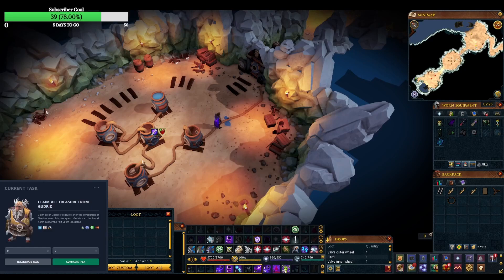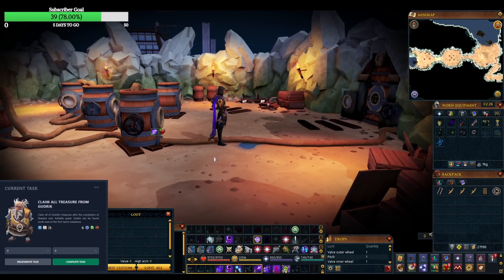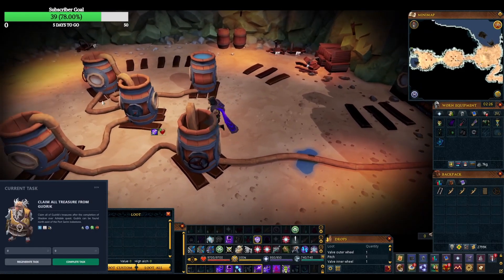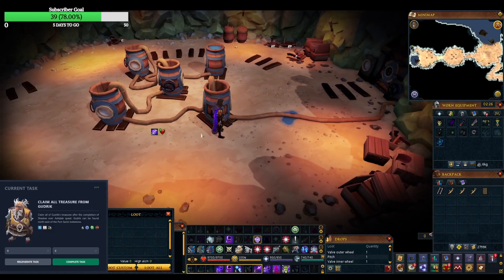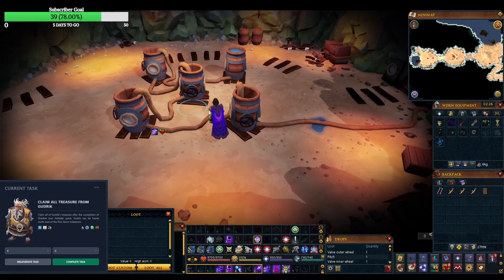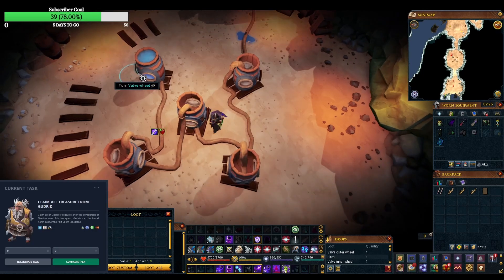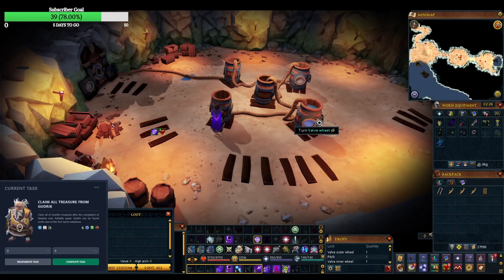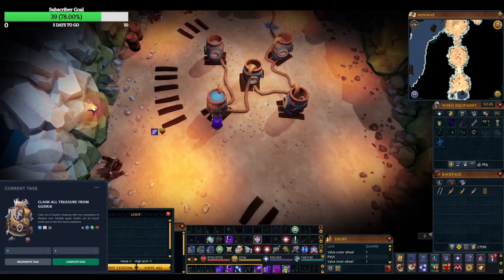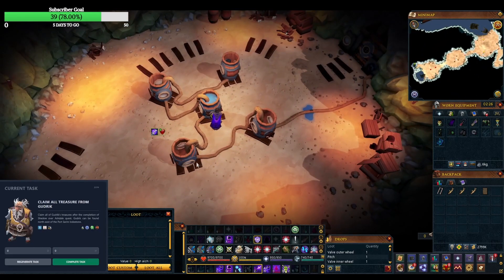It's a Shadow over Ashdale quest that we're doing a task on. One cool thing is that it's pretty obvious which barrel this goes on, once I finally spot it. I like it when it's that straightforward. We've repaired it - it's the middle one. You would think that you'd just open them all and the order doesn't really matter. Unfortunately, the order does matter. We've got to do a little one-by-one goofiness to actually make it through on the barrels.